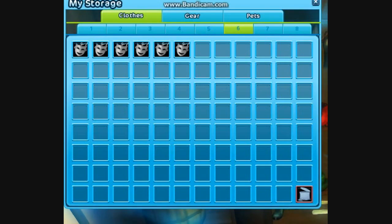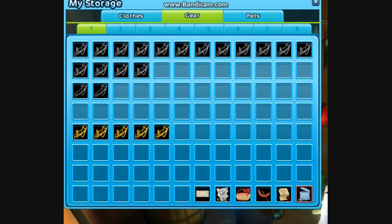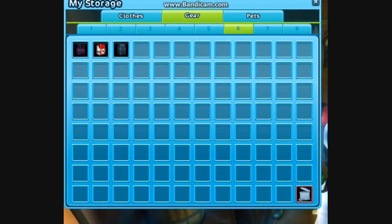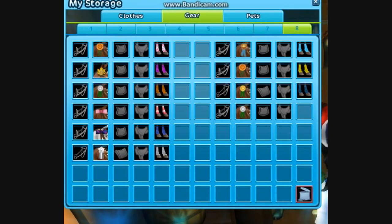In my first slot in clothes I have my shirts. In the second slot I have my pants and gloves, in the third spot I have my hats and helmets, in the fourth slot I have my shoes, in the fifth slot I have nothing, sixth slot I have my mask, seventh slot I have random things, and then in the eighth spot I have nothing.